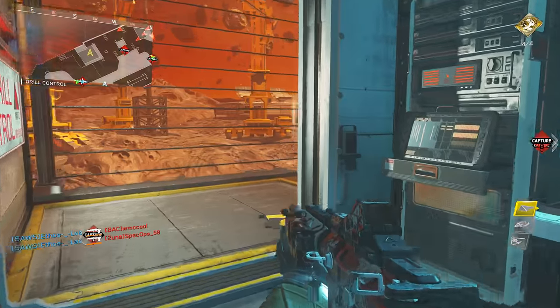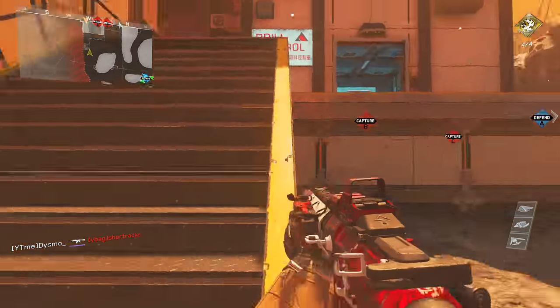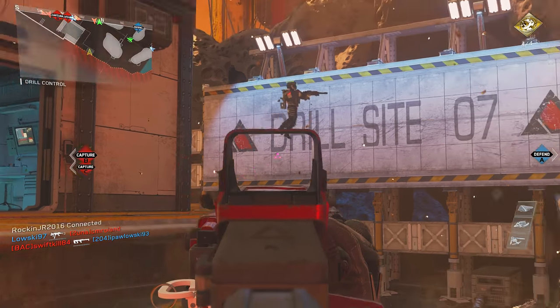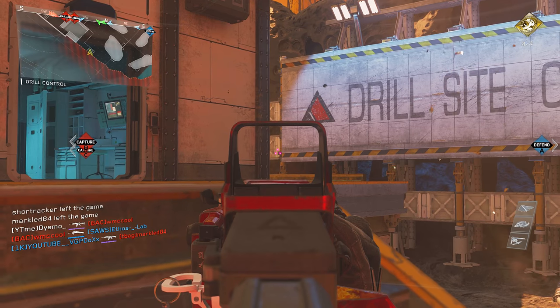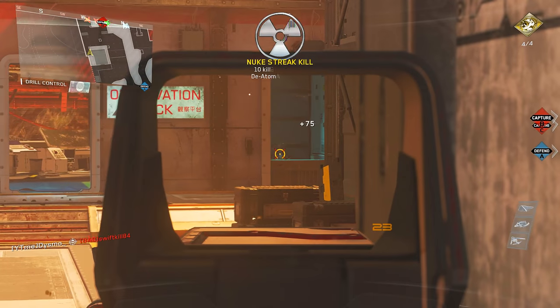That was another thing I had to do — we did this in domination and the round was about to end when I was very very close, so I had to start pushing some things. You guys will see that after I call in my deatomizer kills the round literally ends like 5 seconds later. If I would have done this on TDM or something it would have been a little bit more stressful just because I wouldn't have had as much time, unless my team just wouldn't kill anybody — which I didn't want to run this in a full 6.